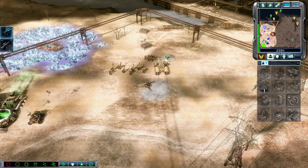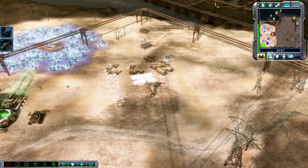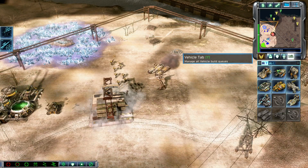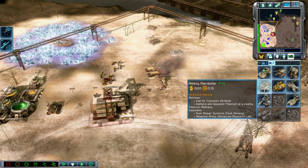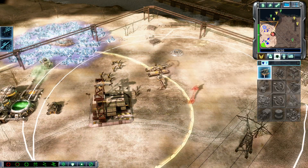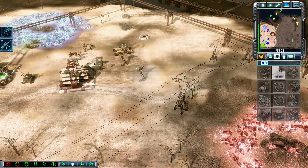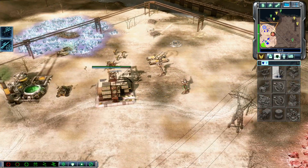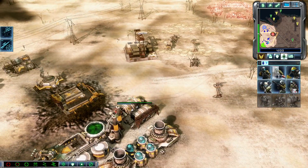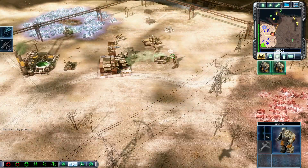Building. Construction complete. Ready here. Unstoppable. Construction complete. Training. On hold. Cancel. Building. Training. Armored and ready. Enemy unit sighted. Construction complete. What do you got for me? Squad ready.